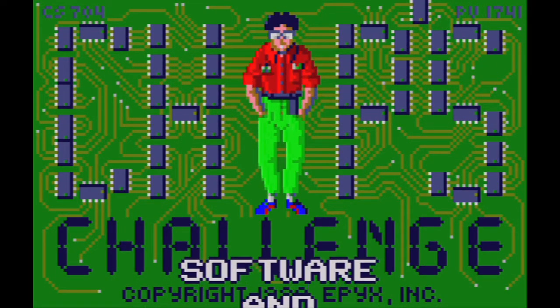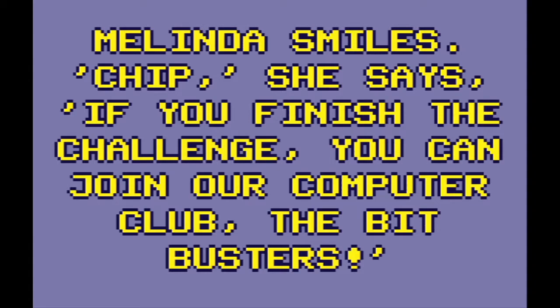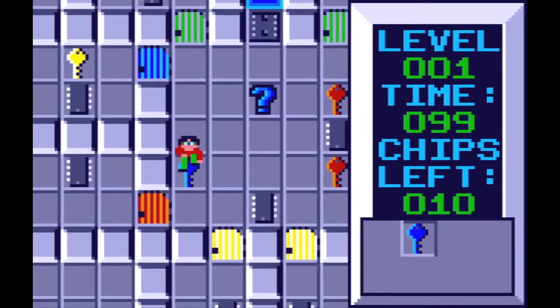In this game you play a character named Chip, and he's trying to impress a woman named Melinda by navigating and solving all her mazes. Chip's Challenge is a top-down puzzle game where you have to figure out exactly how to gather a specific number of microchips spread out through the level. Once you have that number of chips, you can get to the final door and move on to the next level.